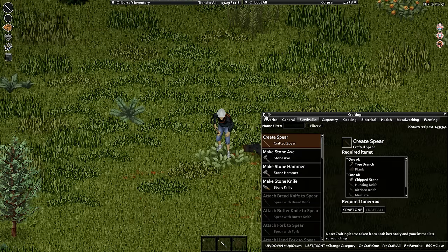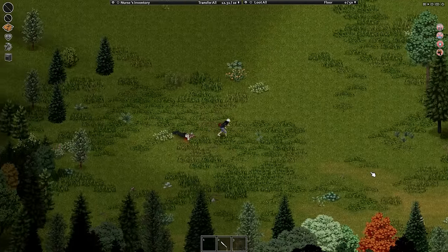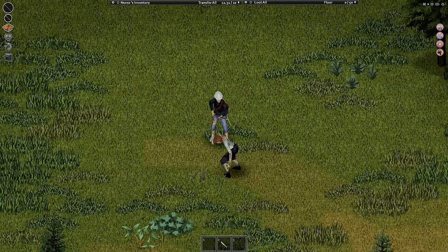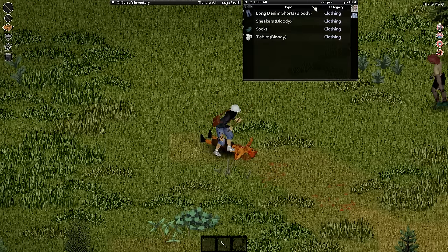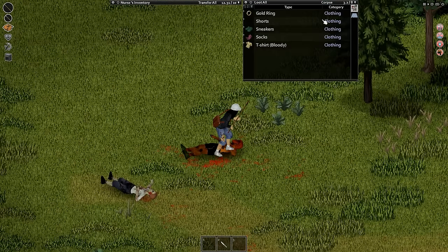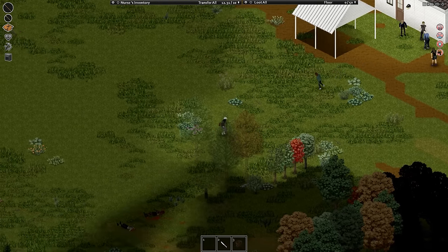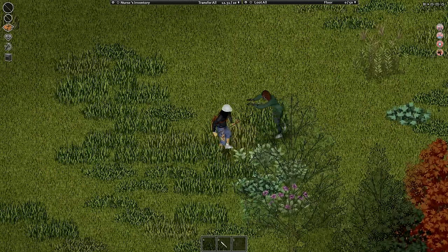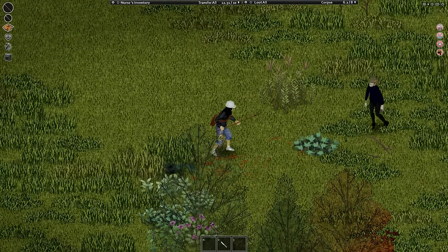Now that we have a spear, we can attach it with both hands and move forward. Looks like I'm getting really thirsty. Spears are pretty good because sometimes you can get an instant kill, but they're not that durable — they can break easily. That's a really big horde, so let's pull them one at a time.